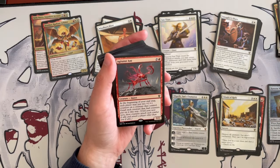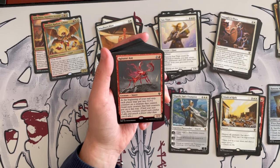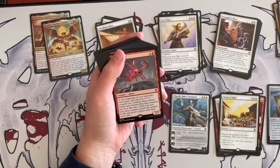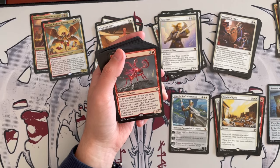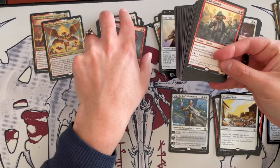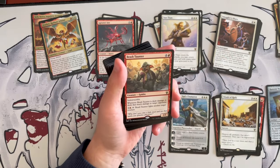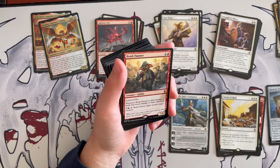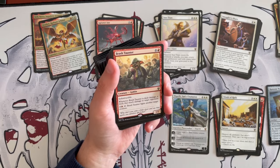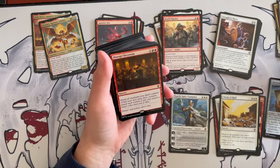Agitator Ant is a 2/2 insect costing 3. At the beginning of your upkeep, each player may put two plus one plus one counters on creatures they control — then goad each creature that had counters put on it this way. I really like this — sure, you can power up your creatures, but they're going to kill each other, not me. Very nice. Brash Taunter is a 1/1 goblin costing 5 with indestructible. Whenever it's dealt damage, it deals that much damage to target opponent, and then it can fight another creature. Not synergistic and too expensive.